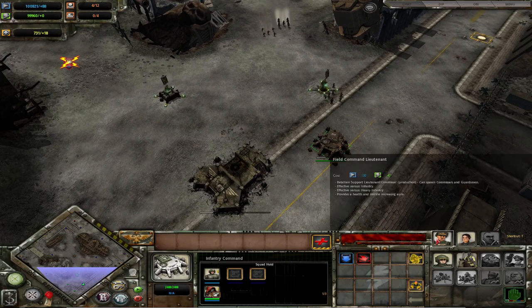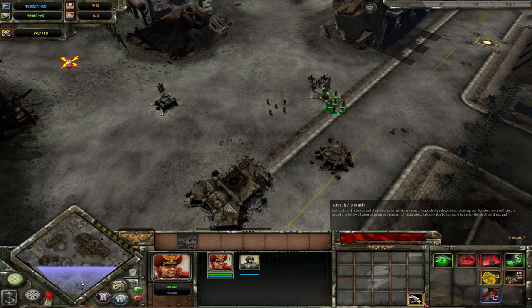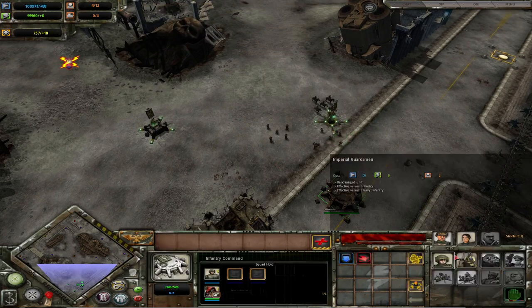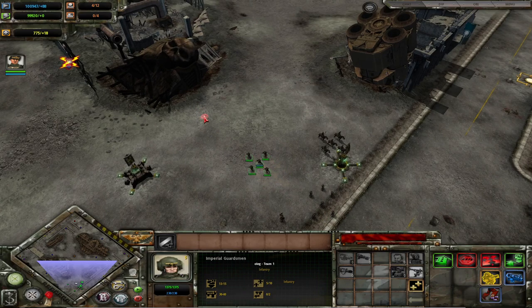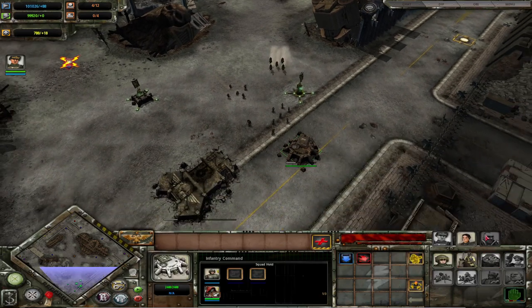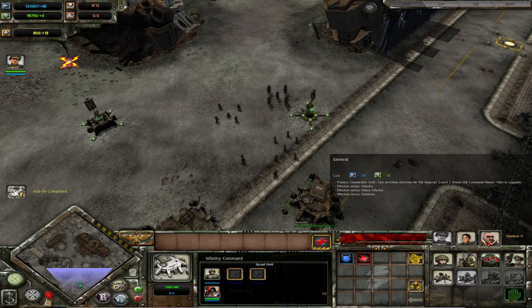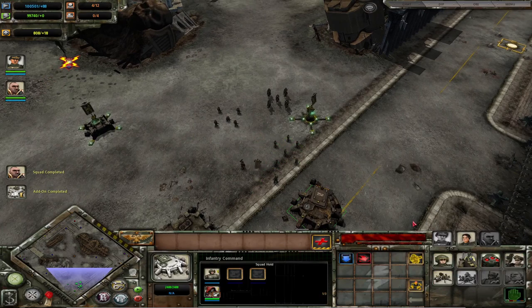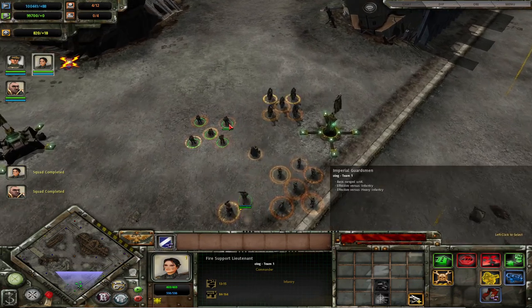Starting with their commanders: the lieutenant provides — importantly — a health and morale increasing aura. These auras are percentage-based, so if you look at the conscripts, their health was increased from 750 to 825 and morale from 1250 to 1375. These buffs can stack — the general also gives a similar aura, and you can see the conscripts were increased in health again. Their fire support lieutenant provides a damage aura as well.